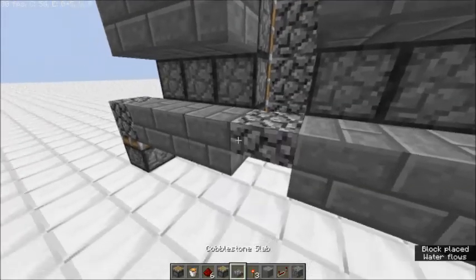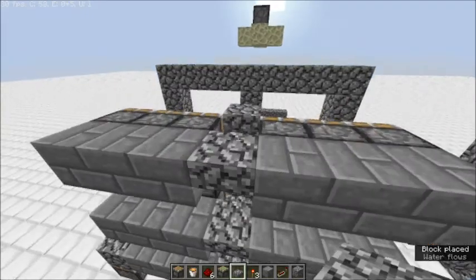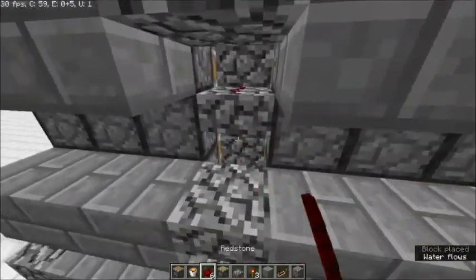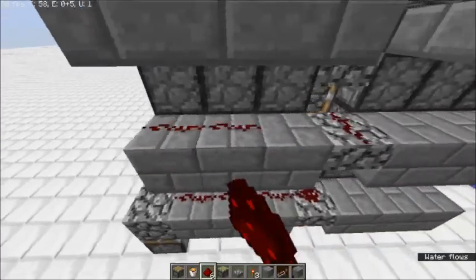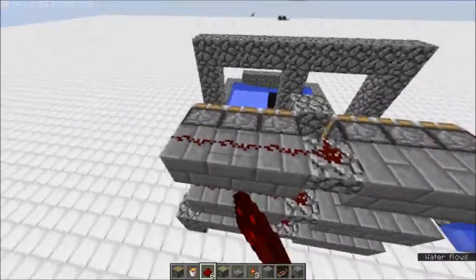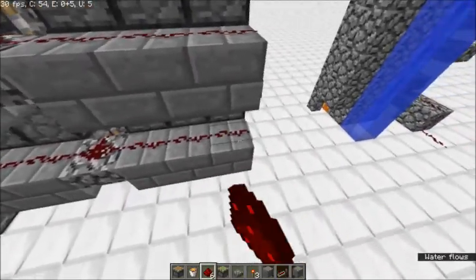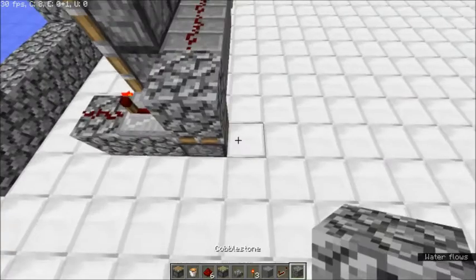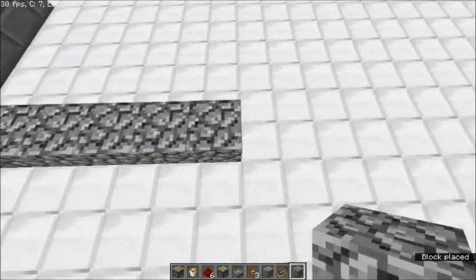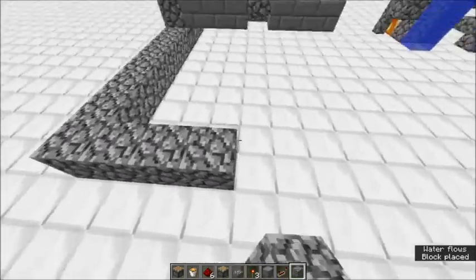A nice thing we could do here is just put a little half-slab tower in between the two — it's a good way to use space. Let's just get that going, all the way through, looking good. For now I'm just going to put 12 repeaters in some fashion — we'll see what we could do here.